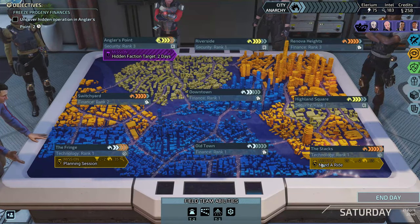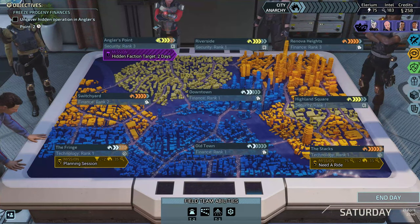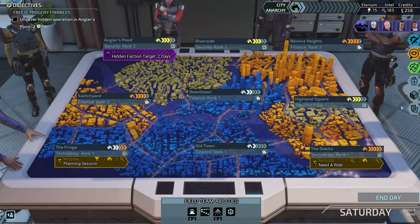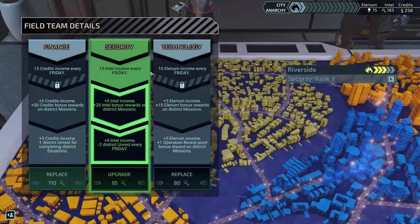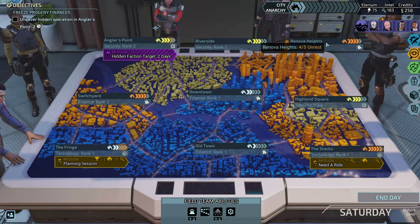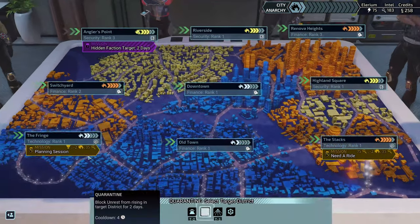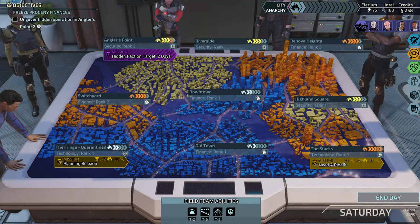I'm second-guessing myself, but the other option will get a lot of Intel, which I think is probably more beneficial for the scavengers market and to upgrade some of these things to level 3 — we probably need a lot of Intel. So I'm leaning towards the Intel, and we'll freeze the district unrest here and go fight our battles there.